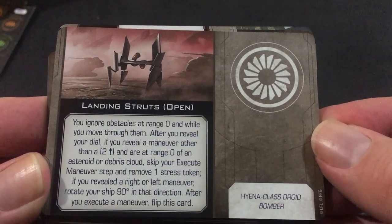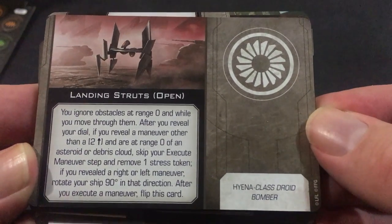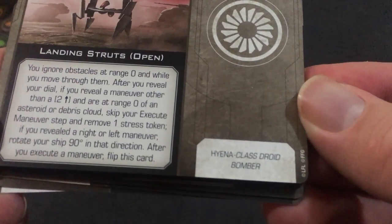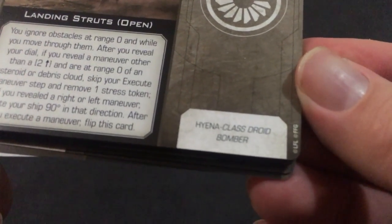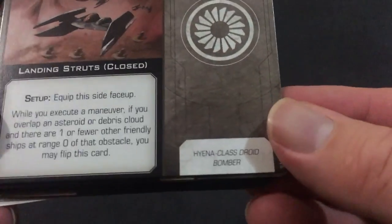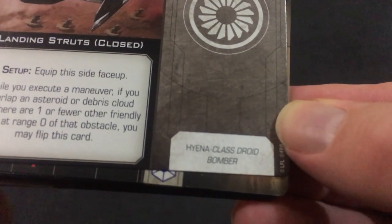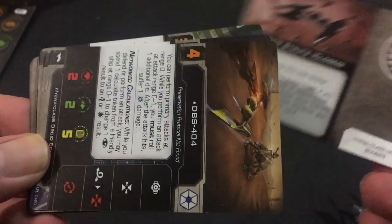Landing Struts Open — these are specific to this class. If you ignore obstacles at range 0 while you move through them: after you reveal your dial, if you reveal and move through a maneuver other than a range-2, and you're at range 0, skip your execute maneuver step, remove one stress token, then perform a right or left maneuver and rotate your ship 90 degrees in that direction, then flip this card to Landing Struts Closed. Equip it this side up — if you overlap asteroid debris cloud and there are one or fewer other friendly ships at range 0 with that obstacle, you may flip this card.